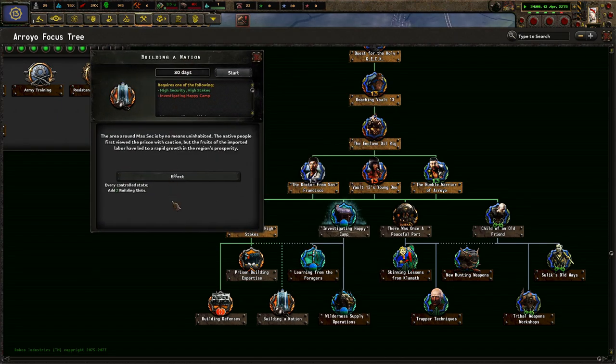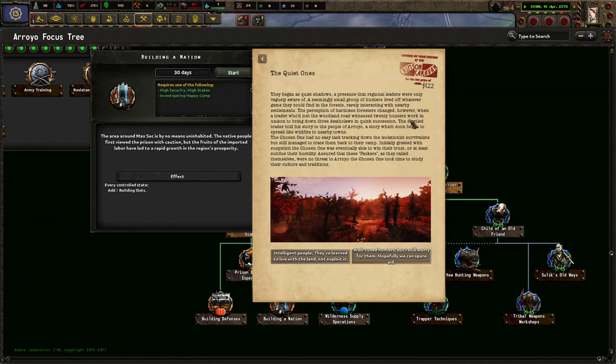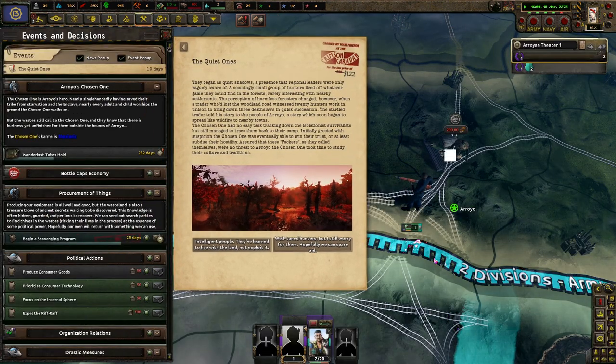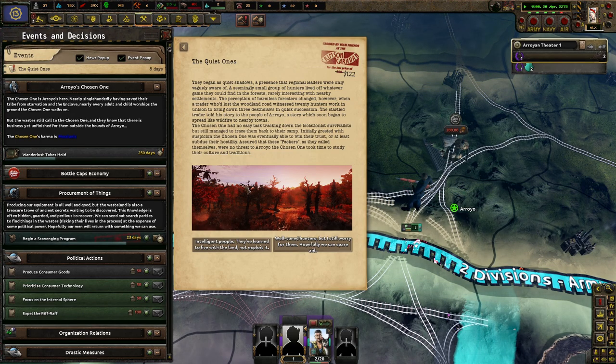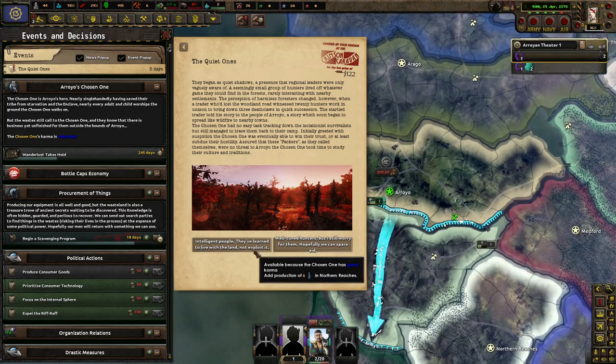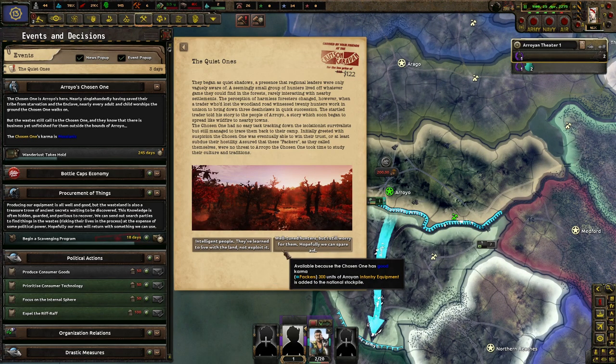Building a nation. The area of MacSec is by no means uninhabited — the native people first viewed the prison with caution, but the fruits of the imported labor led to rapid growth in the region's prosperity. The Quiet Ones — they began as quiet shells with a presence that regional leaders were only vaguely aware of. A seemingly small group of hunters lived off whatever game they could find in the forest, rarely interacting with nearby settlements. The perception of harmless foresters changed when a trader who'd lost the woodland road witnessed them working in unison to bring down three death claws in quick succession. The startled trader told his story to the people of Arroyo, a story which soon spread like wildfire. The Chosen One eventually traced them back to their camp. Initially greeted with suspicion, the Chosen One eventually won their trust. Assured that these Packers posed no threat to Arroyo, the Chosen One took time to study their cultures and traditions — intelligent people who have learned to live with the land, not exploit it.